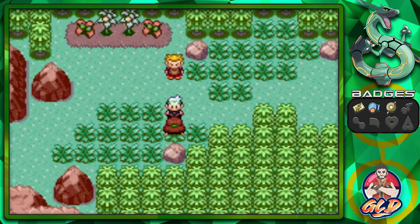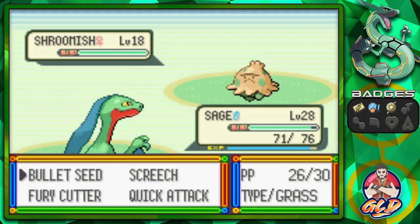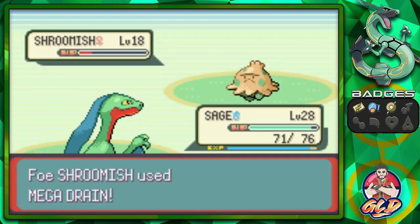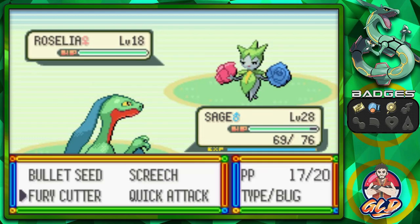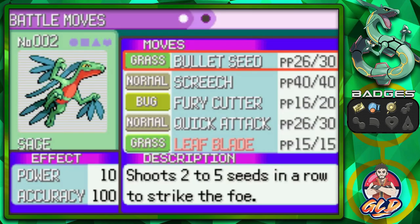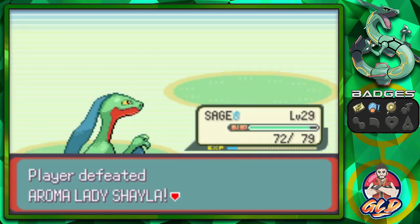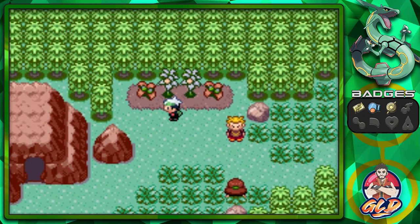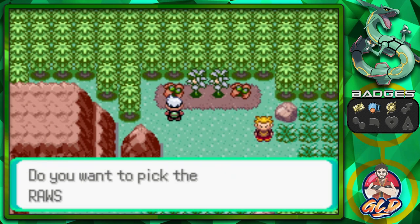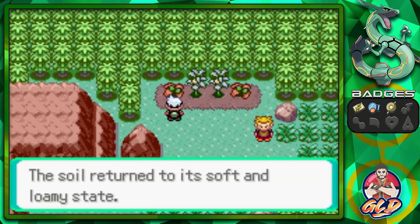She's calling us adorable - somebody notices us! Taking on Aroma Lady Shayla with her Grass-type Pokemon. Sage grows to level 29 and is learning Leaf Blade, so I'm taking away Bullet Seed. We defeated Shayla even though she acknowledges us - kind of like Roman Reigns!